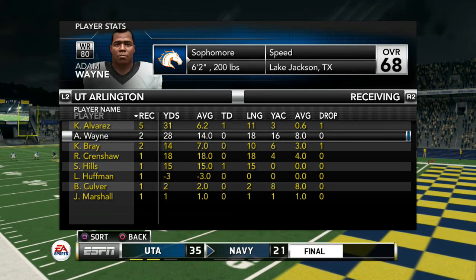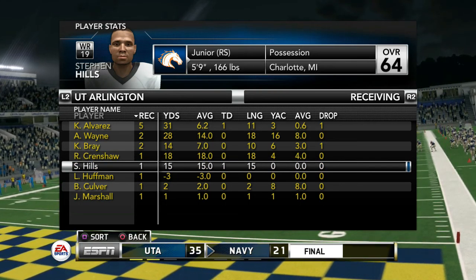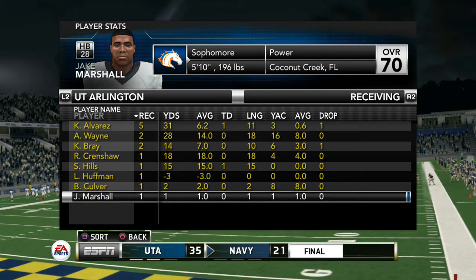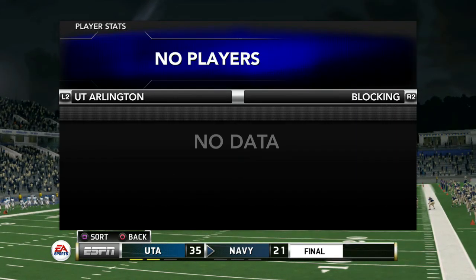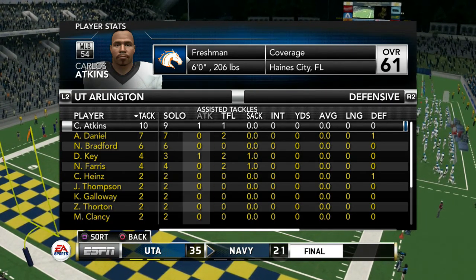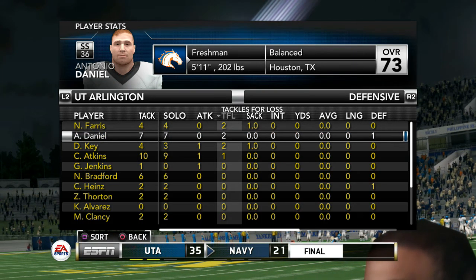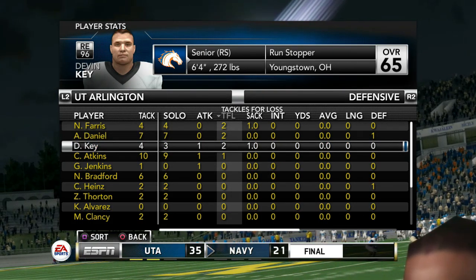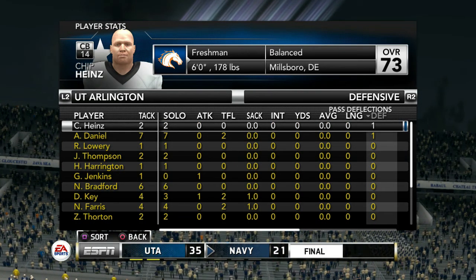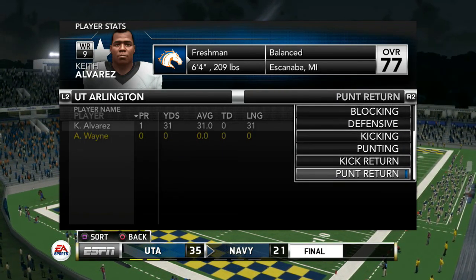Alvarez: 5 catches for 31 yards and a touchdown. Adam Wayne: 2 for 28. Bray: 2 for 14. Crenshaw: 1 for 18. Hills had that 1 touchdown for 15 yards. Culliver: 1 catch for 2 yards. Jake: 1 for 1. No sacks given up. Carlos Atkins probably the defensive player of the game — 10 total tackles. Nick Ferris: 2 tackles for a loss, one was a sack. Antonio Daniel: 2 tackles for a loss. Devin Key: 2 tackles for a loss, one was a sack. Carlos Atkins also had a tackle for a loss. Chip Hines and Antonio Daniel each had a deflection. Alvarez had that punt return for 31 yards.